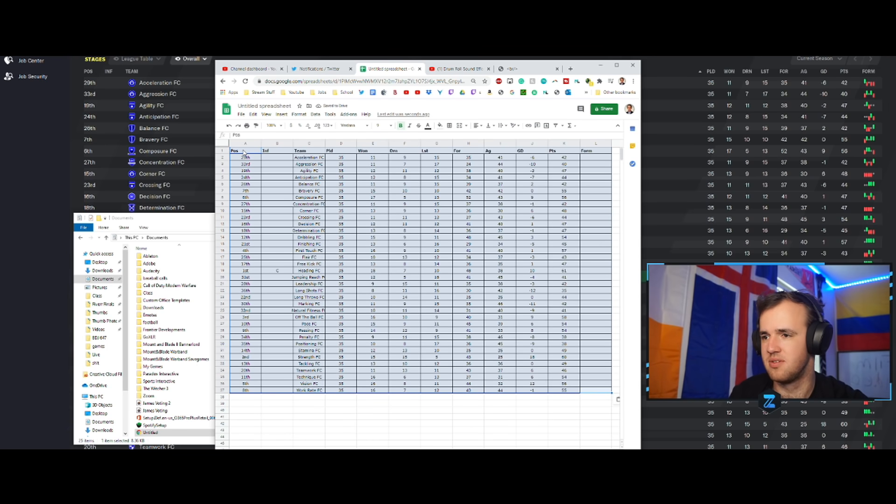But the top three created a significant amount of separation. Number three: dribbling at 532 points and an average of 53.2 points per season — just 20 dribbling and nothing else. Number two, which a lot of the chat guessed, is heading at 545 points, 54.5 points per season. But number one — and I know you're racking your brain — it's probably not what you think.